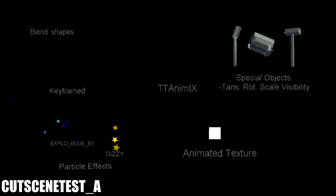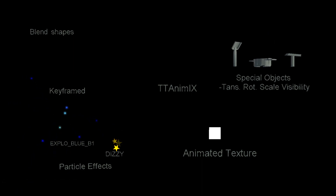This unused level belongs to an unused cutscene made for testing different effects. It's called Cutscene Test A, and you can see on screen that things like particle effects, special objects, and camera zoom are displayed for testing.